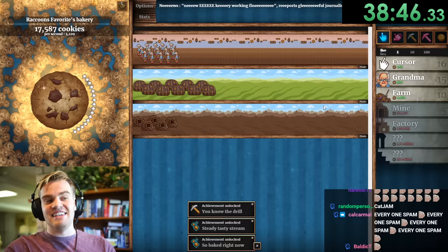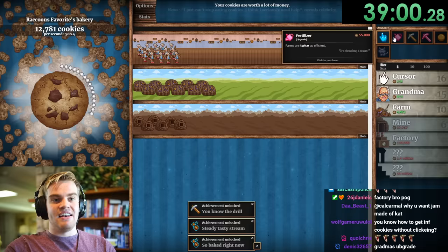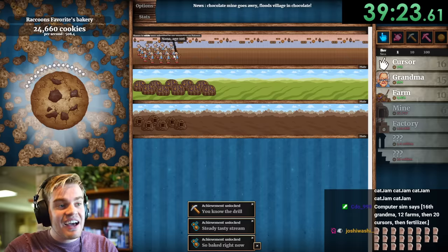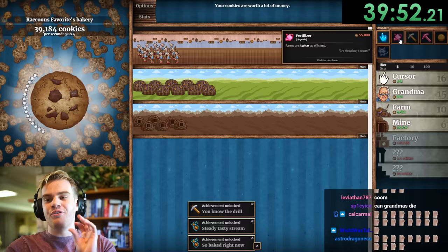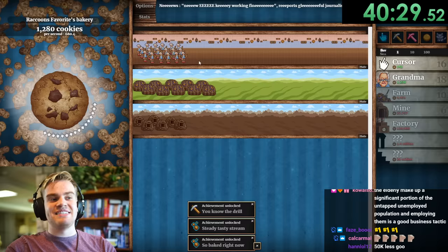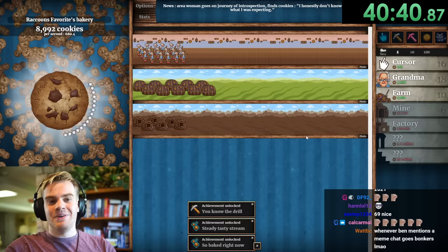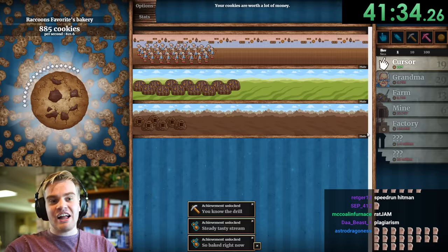It's gone down a little but still 500 cookies per second is pretty good. Now I think we want to save up for more mines and farms, and upgrade our stuff. Nana is aged 106! We're going to get farms twice as effective — that'll boost things up — then mines twice as effective and we're looking good. I want to get sub one hour. I'm just going to copy this person's exact numbers — 33 grandmas. Why would I develop my own strats when I could just copy the ones right there?